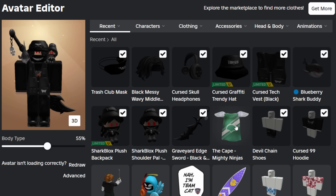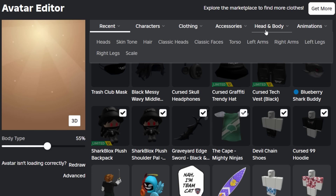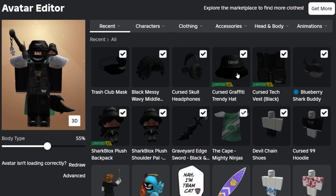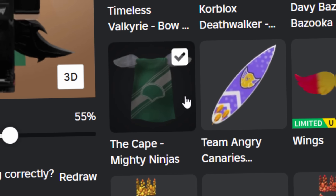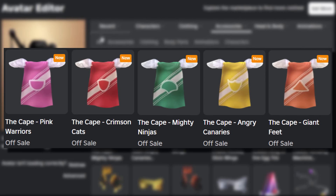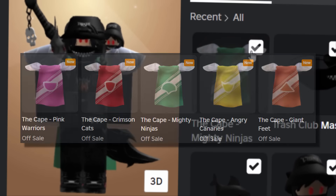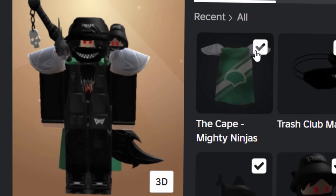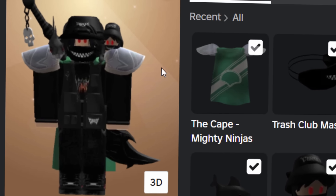Let's check out my avatar editor and look at that cape we got. Please don't be layered clothing — I think it might be a back accessory, because normally when I get layered clothing it doesn't come up like this. Back accessories — it's not layered clothing! Rare Roblox W! So that's how you get the capes. Unfortunately you can't get all the colors — you can only pick one, so just pick your favorite. I'm kind of happy with the green one — it's all right.